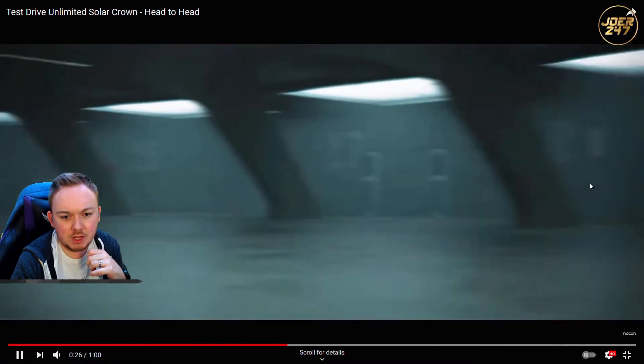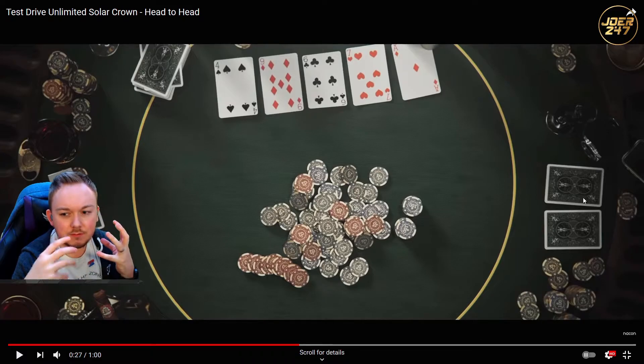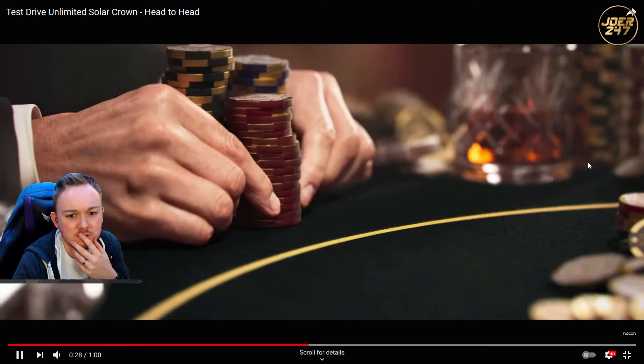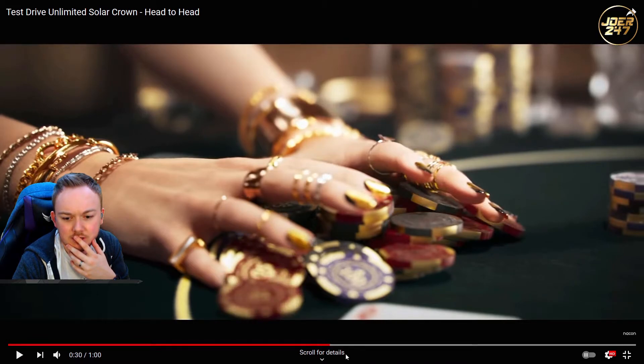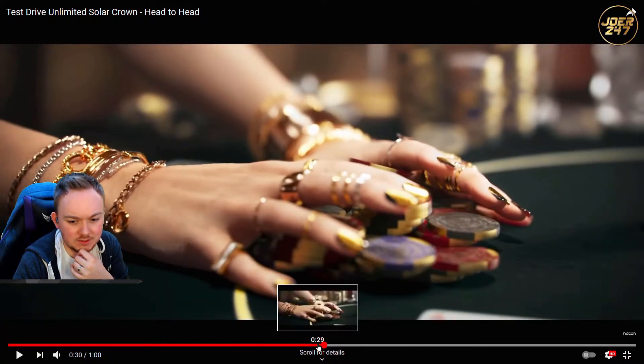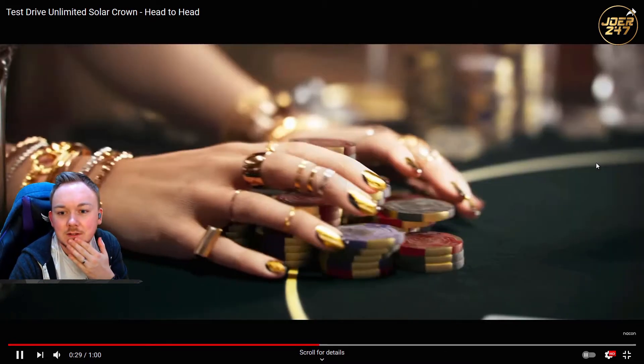Here we are flying through the underground car park, and now we're in a casino. The casino in Test Drive Unlimited 2 — I didn't really use it. They had a big competition, I think it was like a slot machine and you could win an Audi R8. My friends won it, I never won it. I was a bit salty about the casino, so I never used it. So here's a casino playing card game — I'm guessing poker. Lots of jewelry on the lady. Did the man have the iconic Test Drive cufflinks? This game is famous for its cufflinks.